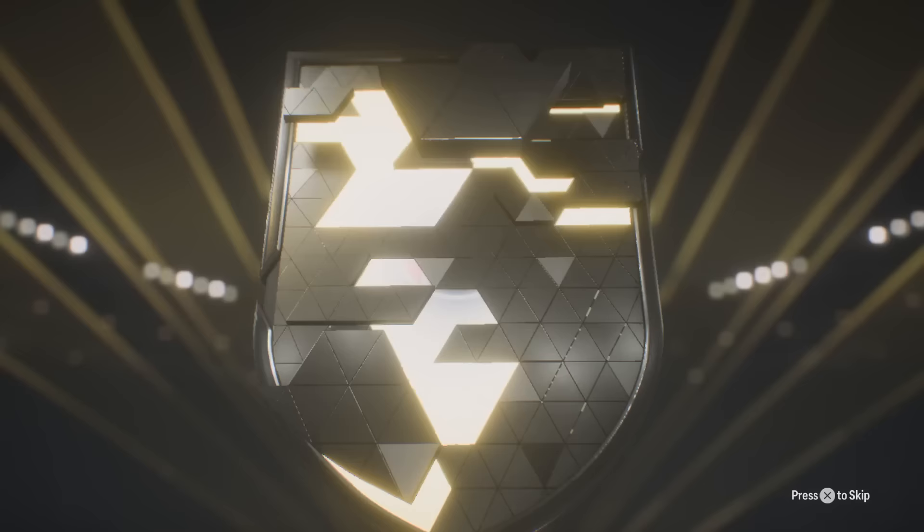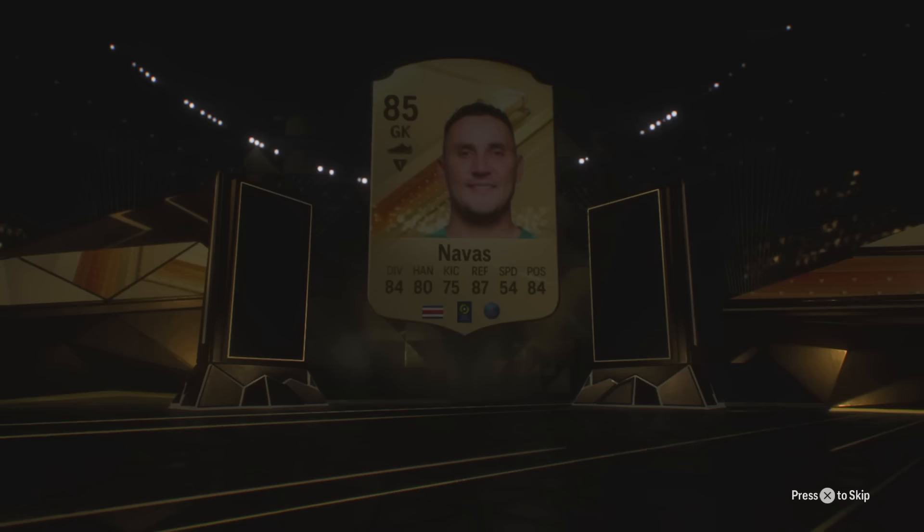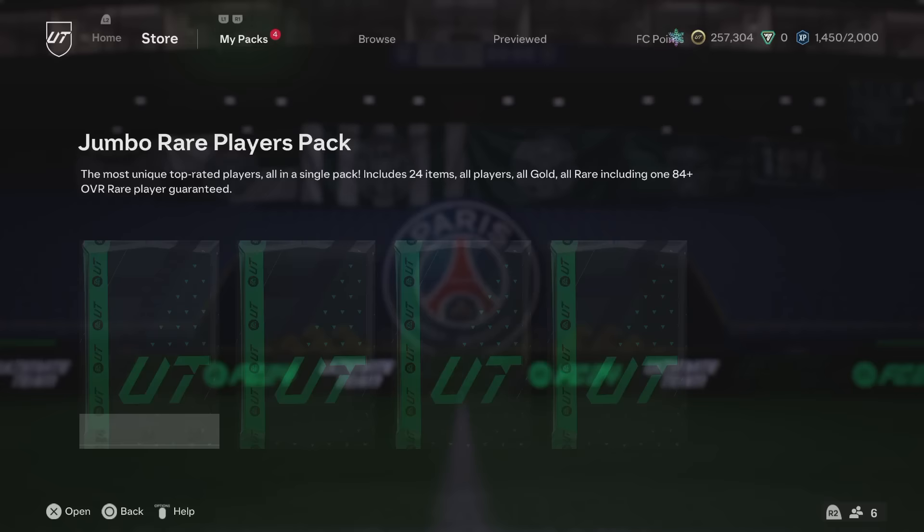84 plus times two rare gold players pack. Cheeky Keylor Navas - we don't mind it. Is it Keylor Navas? It is. Wait, he's not even a walkout - 85 though, we don't mind the 85s. That's kind of crazy. Two 85s - they will help out for the SBCs.